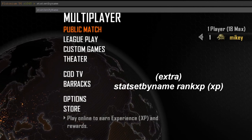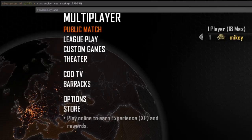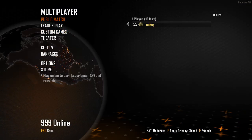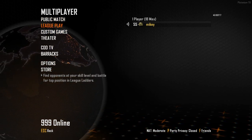Type in stat set by name rank xp and then the amount of XP you want. I'll just do 999, and I'm back to level 55. Super simple and easy. So there you go guys, that's how you do any prestige on Plutonium. I hope you guys enjoyed, and I'll see you later — peace.